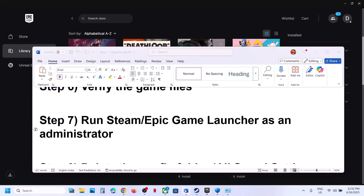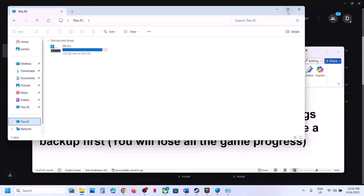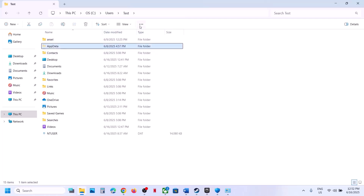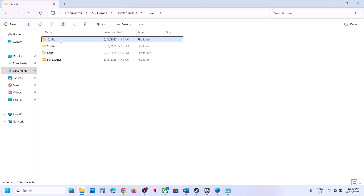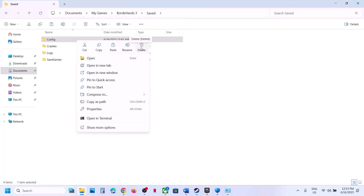The next step is to delete the config folder — note that all saved settings will be lost. Open File Explorer, go to Documents > My Games, open the game folder (e.g., Borderlands 3), open the Saved folder, and find the Config folder. Right-click and create a backup copy first, then delete the Config folder. Once deleted, launch the game and check.